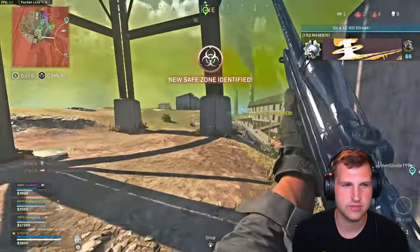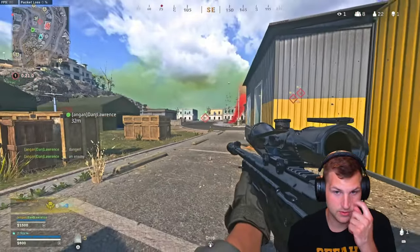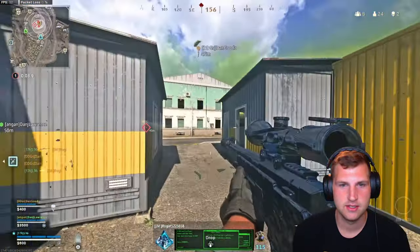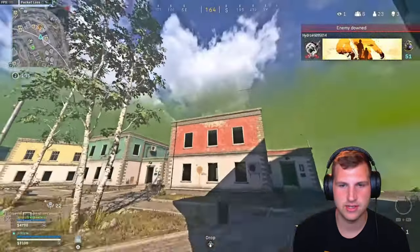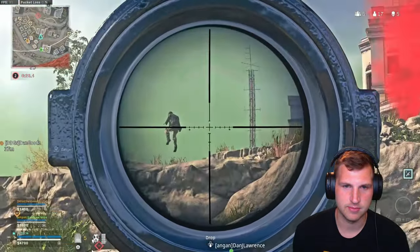I think this is Resurgence Quads. Easy games, boys. So there's Odyssean and then there's the purple one — Dark Matter, I think. I really like Dark Matter. Oh, such a nice shot. That's the Dark Matter, I'm pretty sure — could be wrong, but I really like Dark Matter.